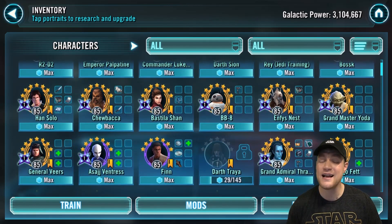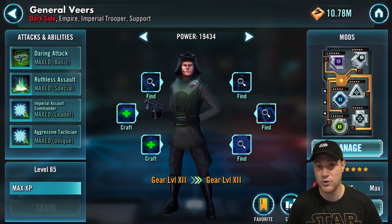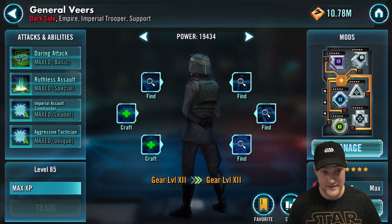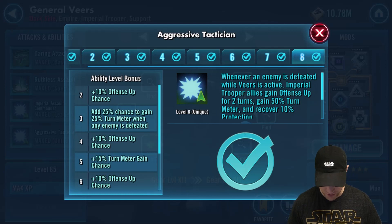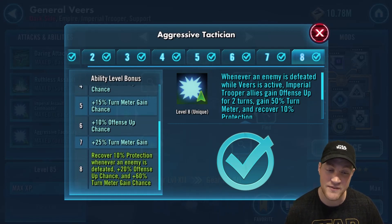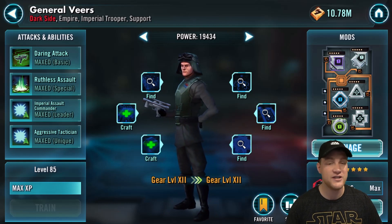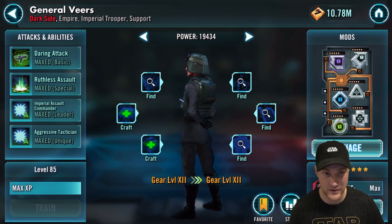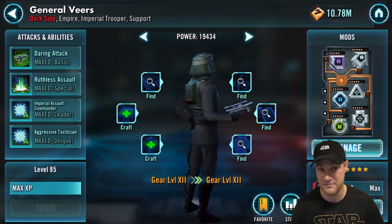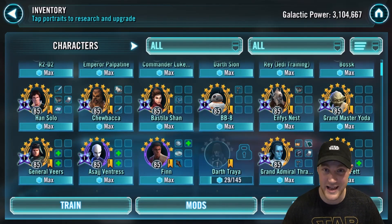Next we're going to look at General Veers. You're not going to use him in arena, but he can single-handedly get you more stars in Territory Battle, and if you like running Imperial Troopers they're decent in some of the raids as well. His Aggressive Tactician leadership ability states: recover 10% protection whenever an enemy is defeated, plus 20% offense up chance, and plus 60% turn meter gain chance. In the dark side Territory Battles if you don't have him zeta'd it's going to be rough, and he helps you there with Imperial Trooper lineups. He's kind of like a dark side version of the next character we're going to cover.